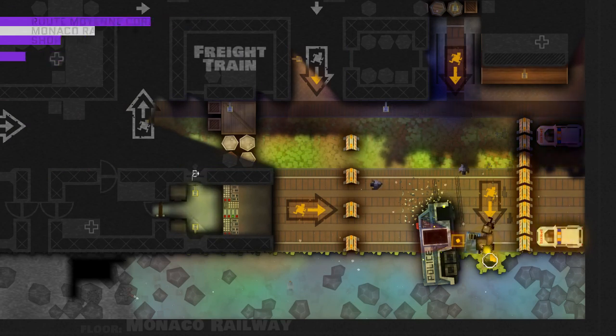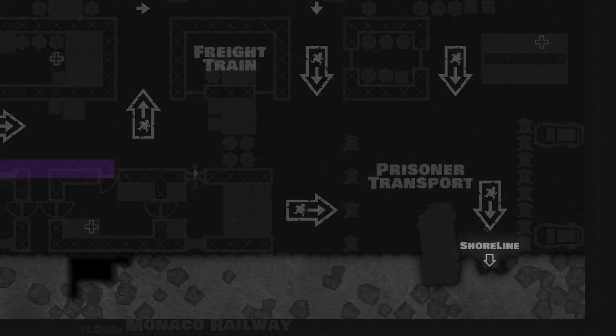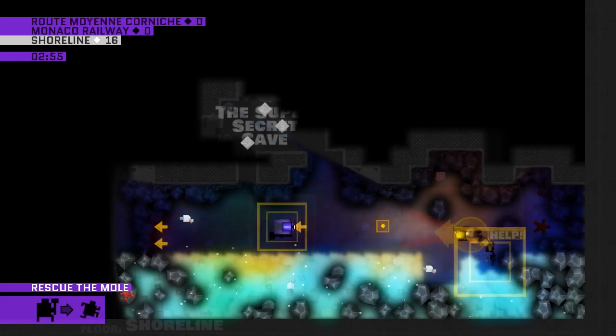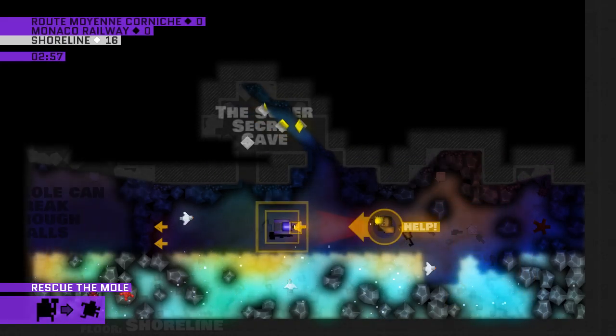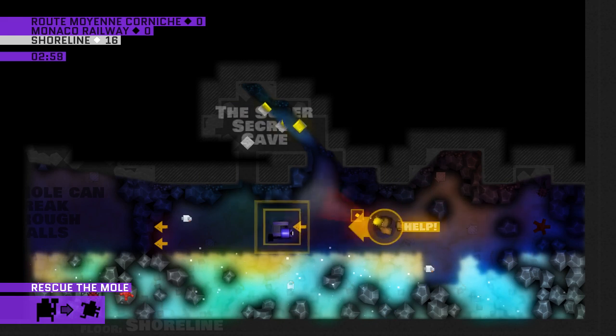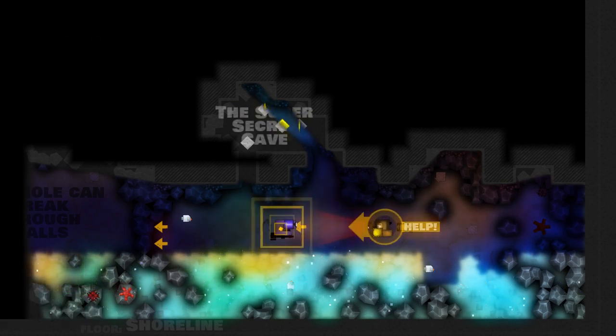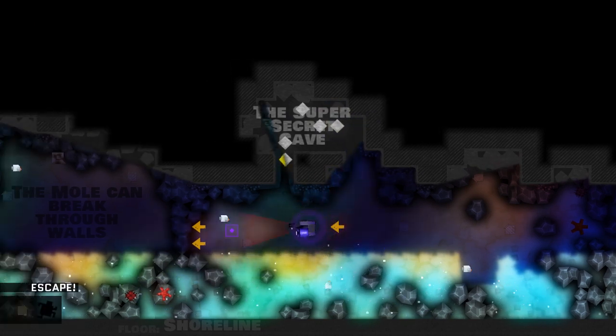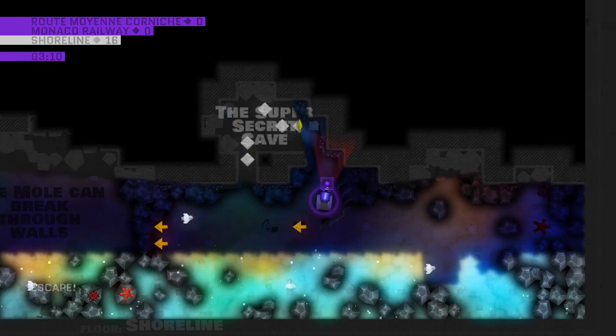As we make our way down to the shoreline, we are introduced to another new mechanic. Sometimes your mission objective will be to help another character. In this case, we have to help the mole. When you run into the mole — or whatever character it is — you will become that character. When you become a new character, you gain their abilities and lose whatever else you have, so we'll be seeing less of Hector for now.